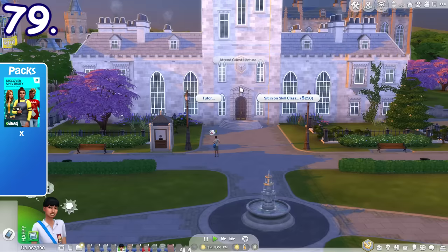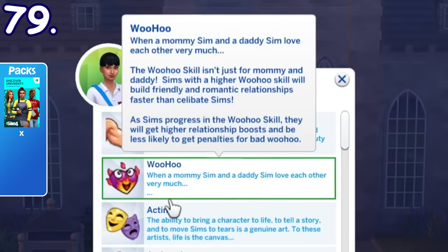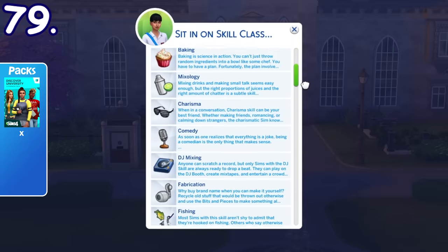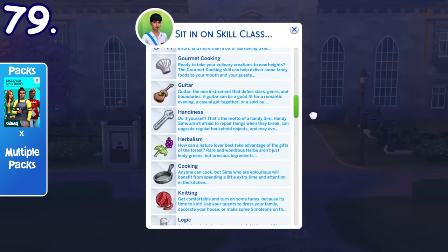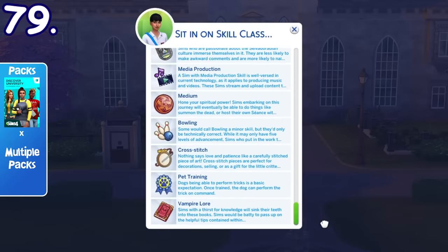You can sit in on different types of skill classes by clicking the university building. All skills from other packs — like bowling, veterinarian, cross-stitching, vampire lore, etc. — can be learned here for a fee. The Sim will then take their time to learn it and get out of the building once done.